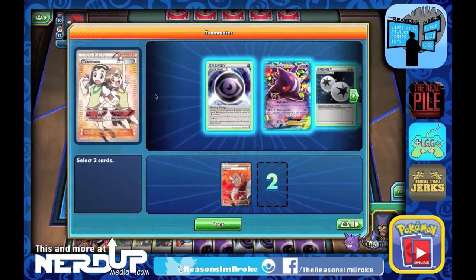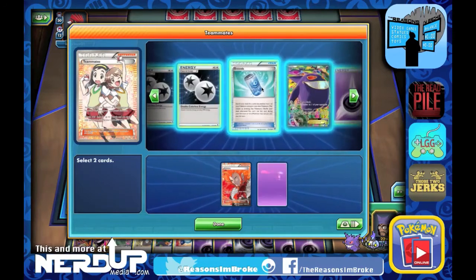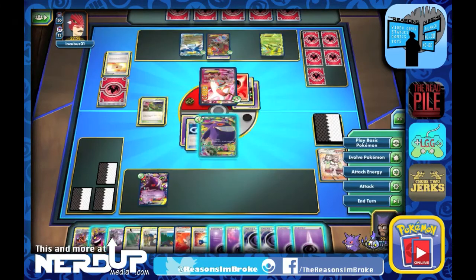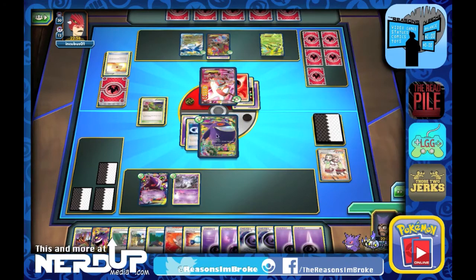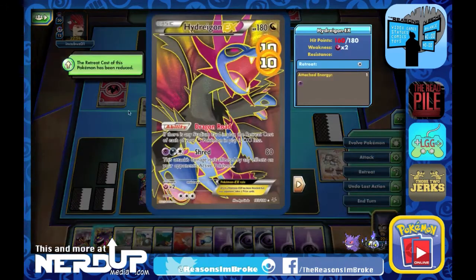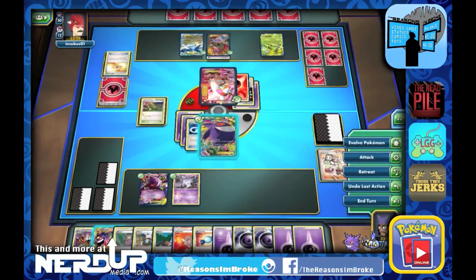We're going to go ahead and play the Teammates card, since we did get a Pokemon knocked out this time. Let's get a Lysander and that Litwick. Teammates — if a Pokemon was knocked out during the last turn, you get to search your deck for any two cards. So it's really useful. That's one of the newer cards I've been putting in the deck.